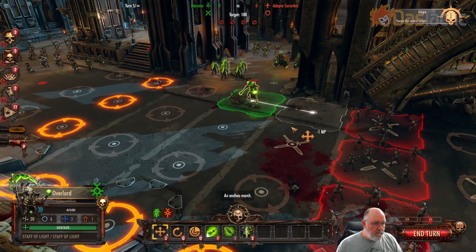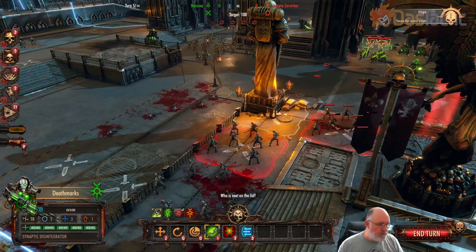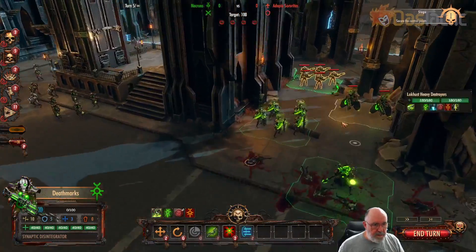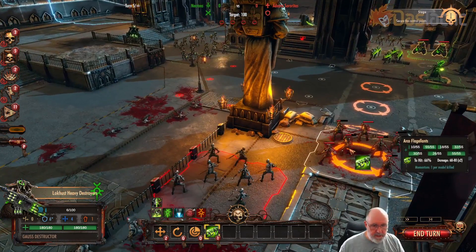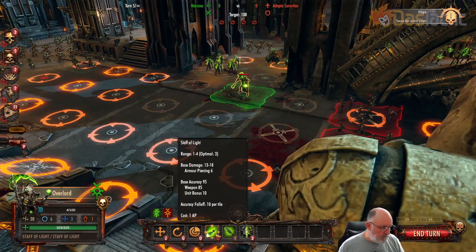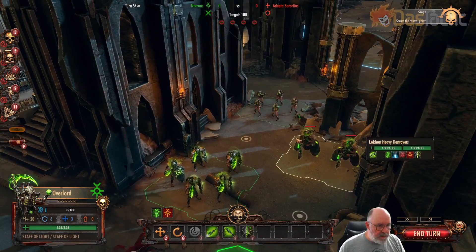That one's down. I'll bring that one forward — we've still got more movement. I probably will go back a little bit. What sort of shots do we get? It's 46% there behind full cover. I might as well do some damage. These Locust Heavy Destroyers have an optimum range of six — about there, 66%, let's just take it. Didn't do a hell of a lot of damage.